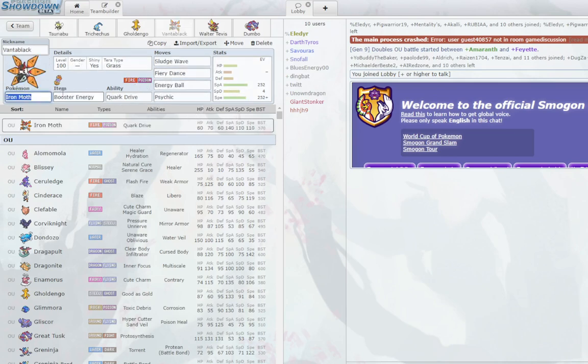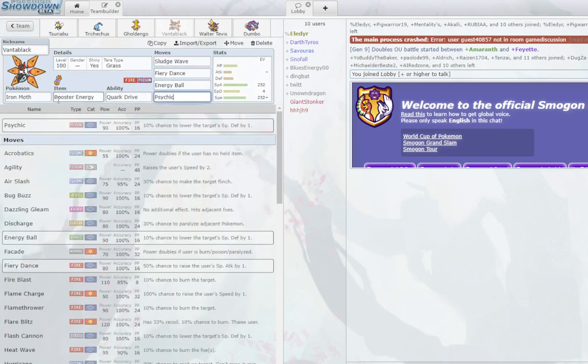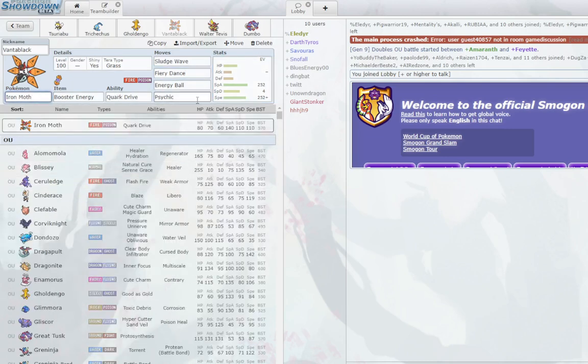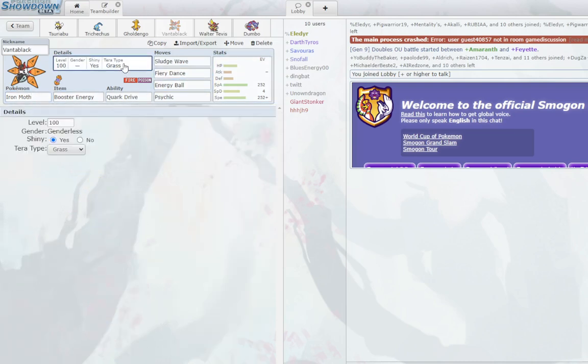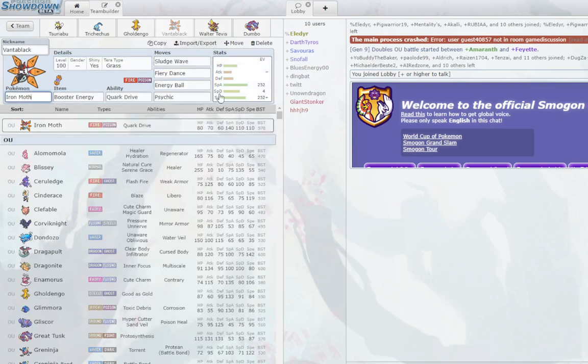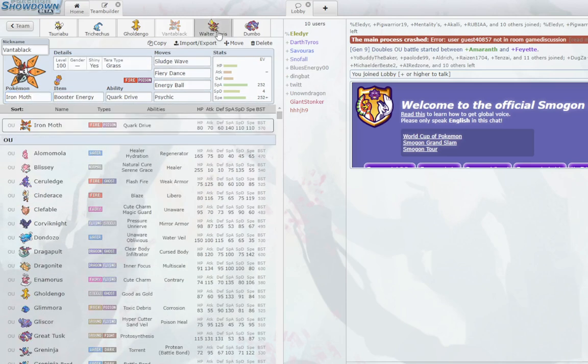Iron Moth is the best Pokemon taking advantage of Webs right now — it does a ton of damage, has coverage for everything, one special Dark boost for Fiery Dance with Booster Energy. You can go really out of hand. Tera Grass for Dondozo, and provides some key defensive utility. Very good Pokemon, very good set under Webs.